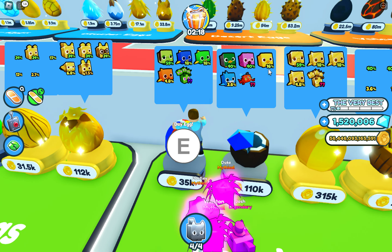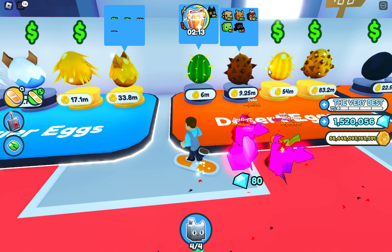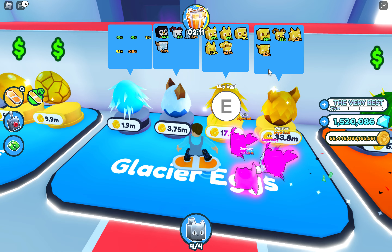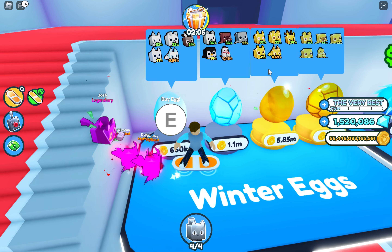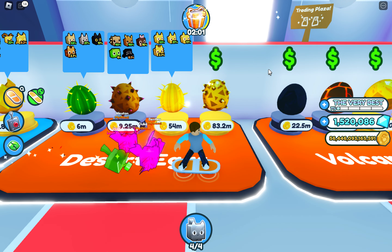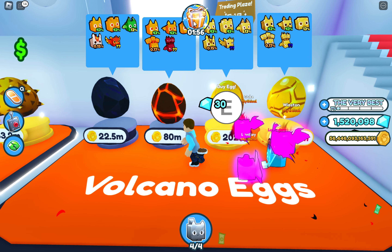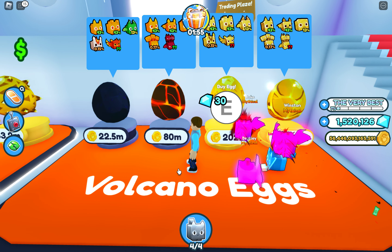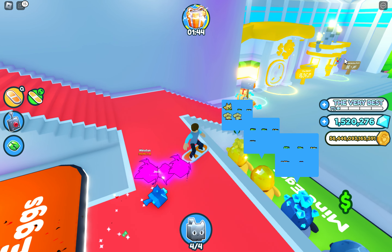I think I'm just gonna get like the last egg and then give it to someone, like a random person or something. Right over here. Alright, so as you can see here guys, we have some pets. Now, you're not gonna wanna get this, because if you want golden pets you can get those. Over there there's a gold maker — golden pets, right there.